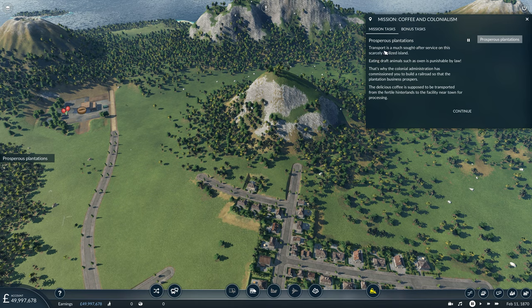Prosperous Plantations. Transport is the much sought after service on this scarcely civilised island. Eating draft animals such as oxen is punishable by law. That's why the colonial administration has commissioned you to build a railroad so that the plantation business prospers. The delicious coffee is supposed to be transported from the fertile hinterlands to the facility near town for processing. Okay, so let's continue.